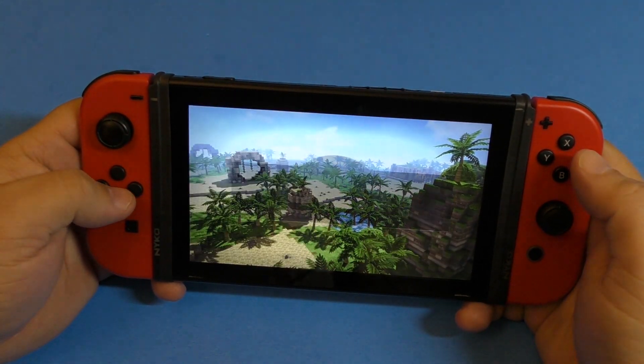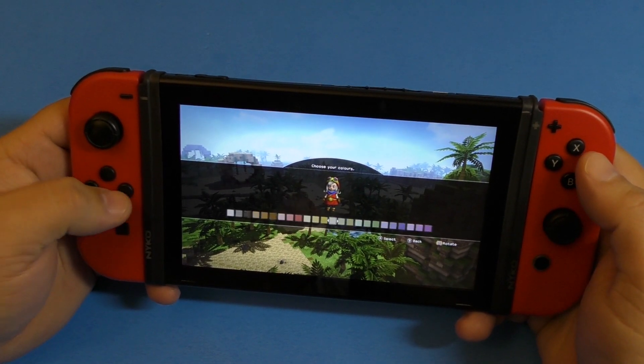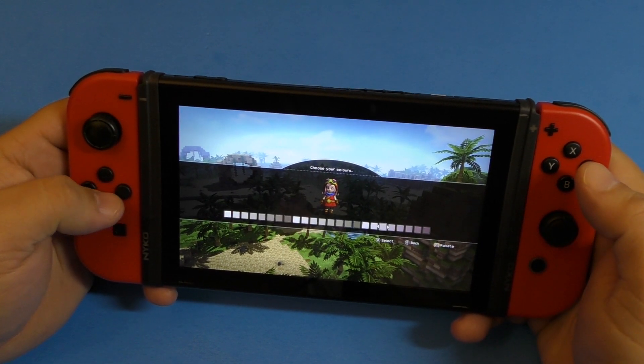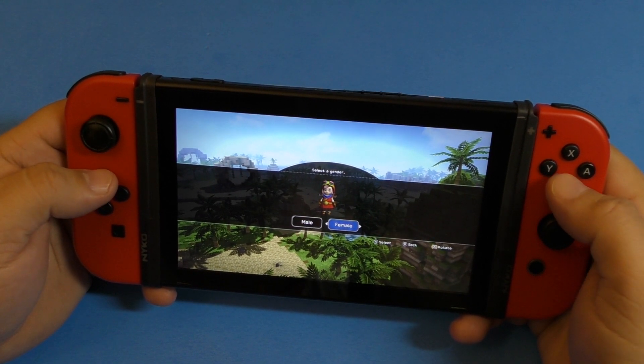Let's go ahead here for a second and let you guys see that you can actually customize your characters here. I could choose female if I want. Here I could change the color to whatever color I want. Let's go ahead and choose pink skin — it's called white — and eyes. I could go ahead and choose green and that's it.